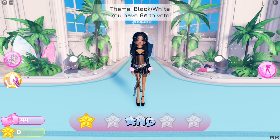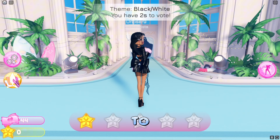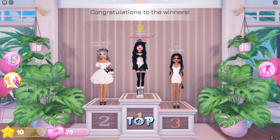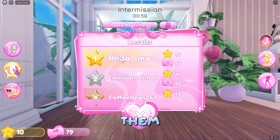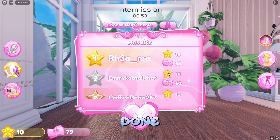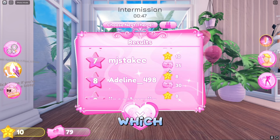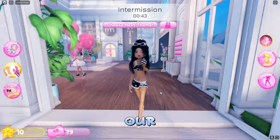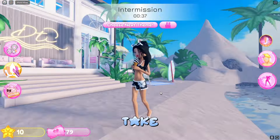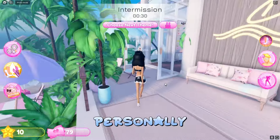Rate everybody's outfit and wait till the end to see who made it to the top three. We did not place, but that's okay — here are all the top three people. We got seventh place, not bad! When you're done, you also get some currency — we got 35 currency, which is actually pretty good. Here is our cute little outfit. You can go outside to the beach area and take cute pictures; it's really pretty how they added this to the lobby.